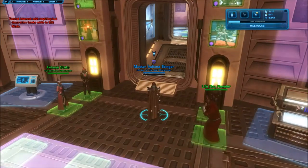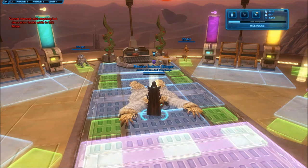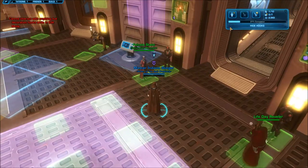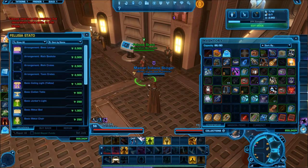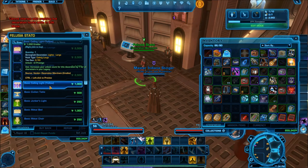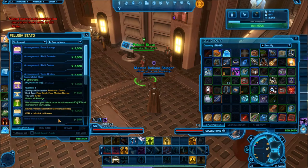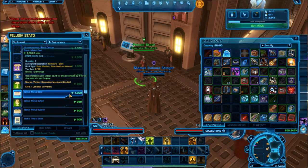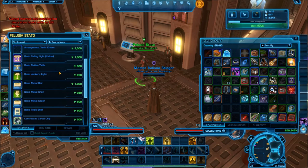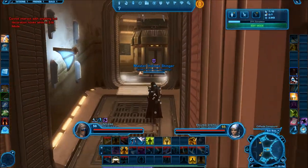You're probably wondering how I'm getting these decorations. Depending on if you've played Star Wars or not, you can visit the decoration merchant. If you've got a little bit of credits you can go buy something — like a Rishi basket. If you hit Control and then left-click an item, it'll show you a preview of what you're looking at. So Control + left-click on your mouse — really easy.